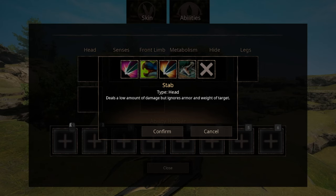Now I'm going to change the order here a bit, because there's something about Stab I need to get out of the way first. It's an ability that deals a low amount of damage, but it ignores armor and weight of the target, meaning it will do fixed damage to any creature you hit. However, the damage output is 100, meaning it will do 100 damage to any creature it hits. So I don't think the description is correct — I wouldn't really call that a low amount.